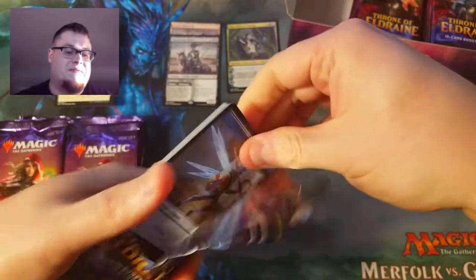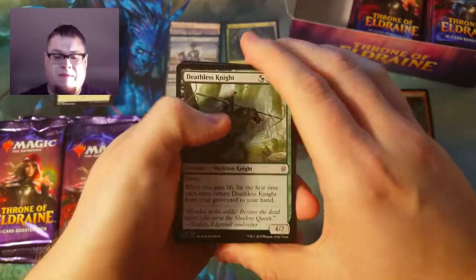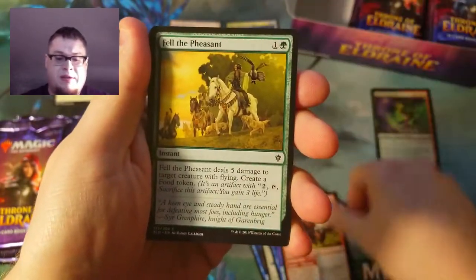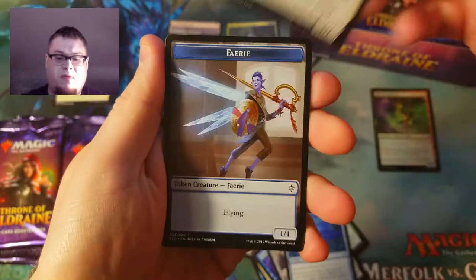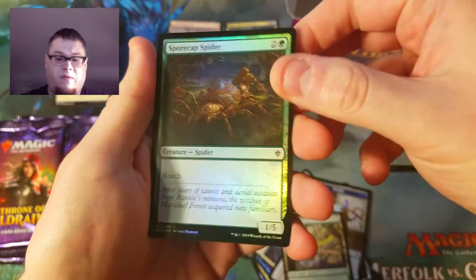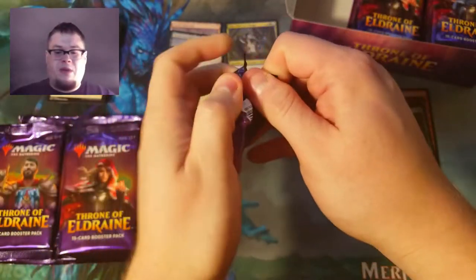The backwards packs are making me go slower for sure. Alright — Deathless Knight, Shepherd of Flock (we got a showcase of that one in our pre-release kit), Fell Pheasant, Searing Barrage, Fairy Godmother, Mantle of Tides. We got a foil — Four-Cap Spider — and then Castle Ardenvale! So our second rare land. Nice.